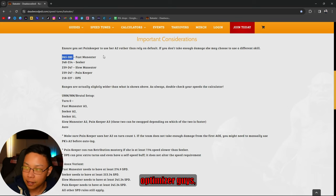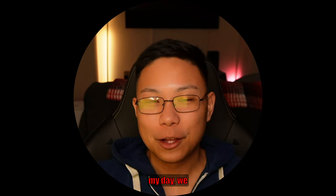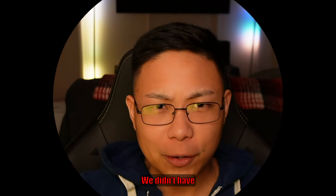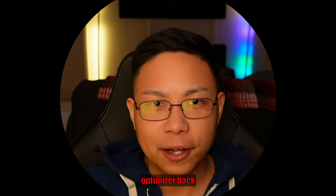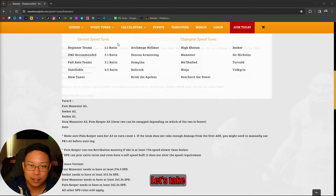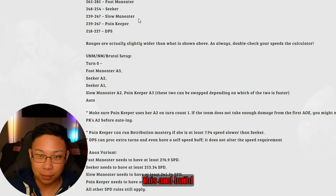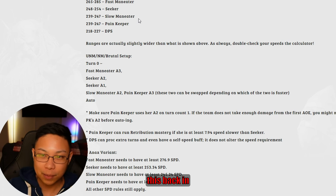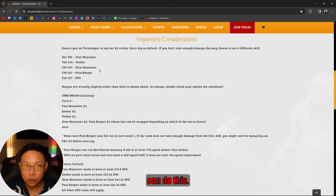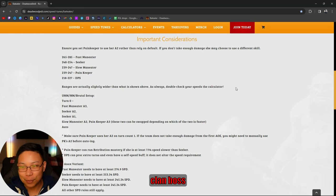If you don't have the optimizer and you're only on mobile — back in my day, back in 2019, we didn't have a Hell Hades optimizer or a fitting room. We had to take notes and write everything down. If I was able to build my dungeon teams and Deadwood Jedi was able to do this back in 2019, trust me, you can do this. Or find a CC who does account takeovers, but I'm not doing clan boss takeovers anymore.